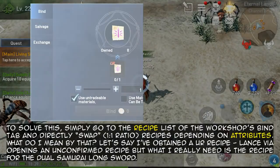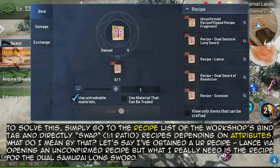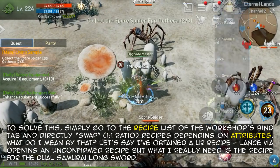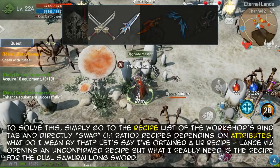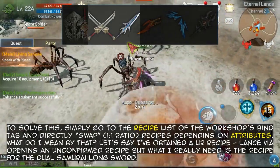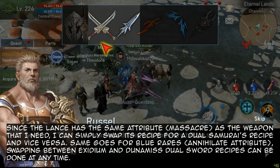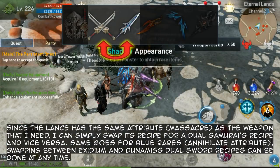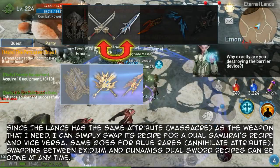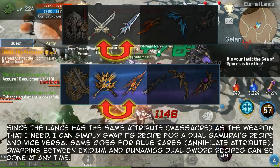To solve this, simply go to the recipe list of the workshop's bind tab and directly swap recipes depending on attributes. For example, if I've obtained a UR recipe lance via opening an unconfirmed recipe but what I really need is the recipe for the Dual Samurai Long Sword — since the lance has the same attribute as the weapon I need, I can simply swap its recipe for a Dual Samurai's recipe, and vice versa. Same goes for blue rares — swapping between Exidium and Darned Missed Dual Sword recipes can be done at any time.